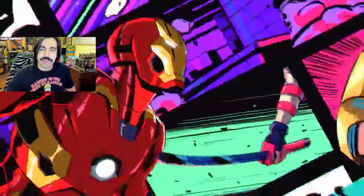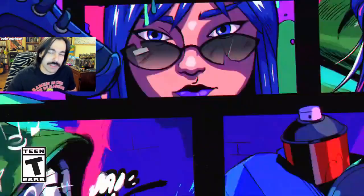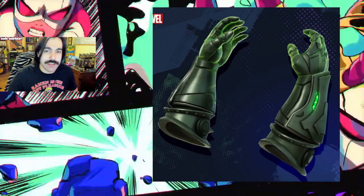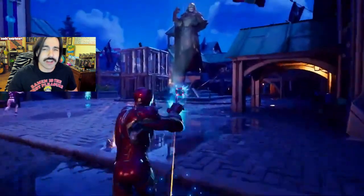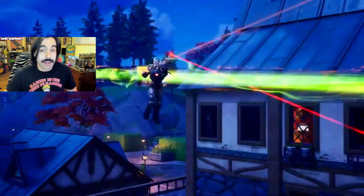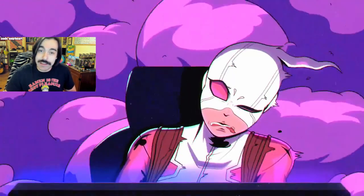The Iron Man update is now in Fortnite Chapter 5 Season 4, and it's contentious to say the least. The current balancing is a toss-up between ballistic powers, and if you have a jetpack with any of the three — Dr. Doom's Arcane Gauntlets, War Machine's Arsenal, or Iron Man's Combat Kit — you're pretty much unstoppable by normal players on the ground. Personally, I've been having a lot of fun.